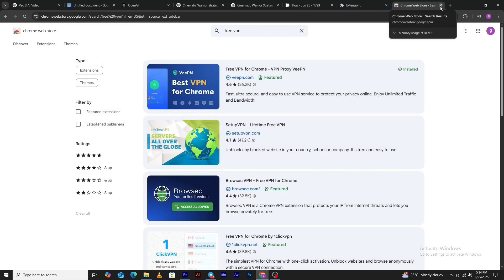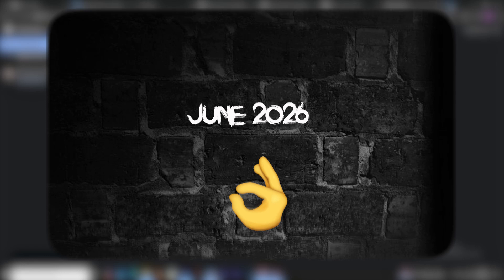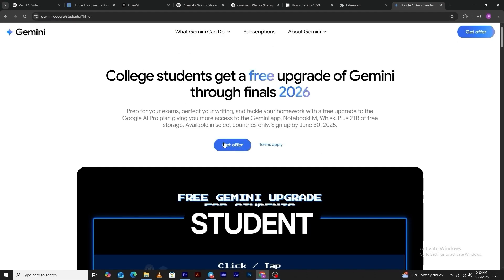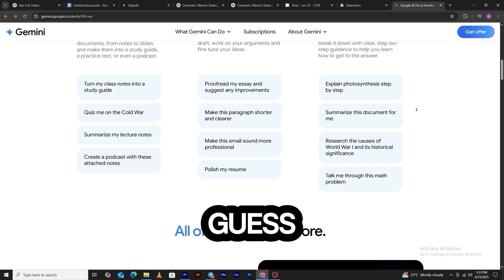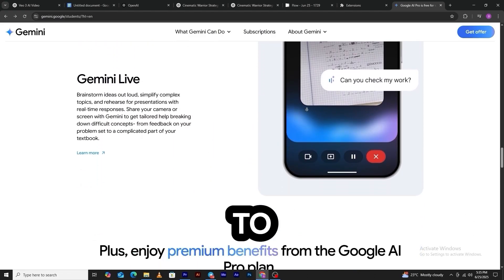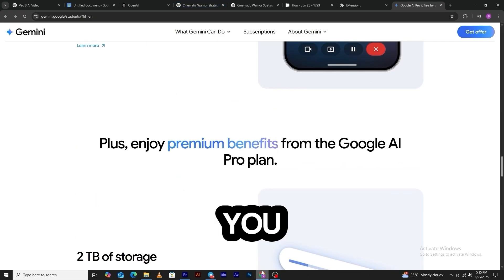And here's a gem for students: VO3 is free until June 2026. All you need is a school email and a few details. Yep, you read that right — it's like getting the keys to the kingdom. Just type in this URL and it will take you to a page where you'll see your offer as a student. Click on the offer button. As you can see, it is not available in my region, and there is also a way around that, but I'll let you figure that out yourself. Just fill in your details, and if it's available in your area, congratulations — you've got a free pass to make movies, scenes, and stories like a pro. Scroll through the offers and see what you can create with VO3.